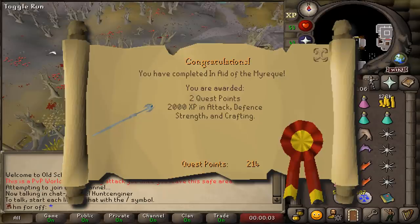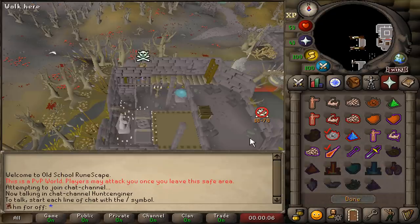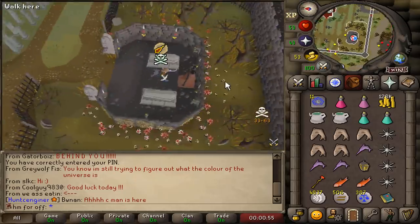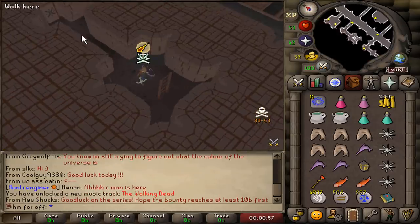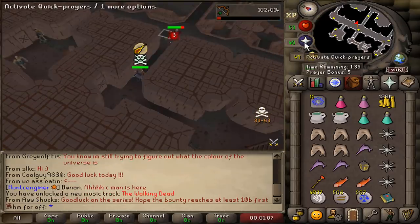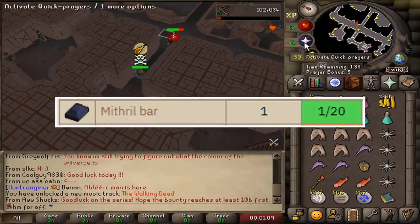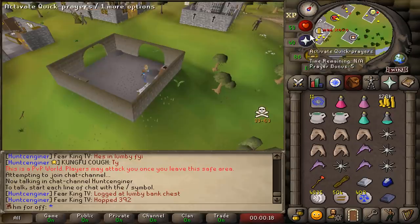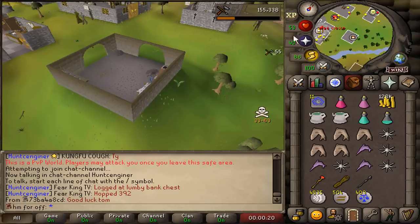I want to complete the quest In Aid of Myreque. To do so we're going to need a mithril bar, but I don't have the smithing level. We're going to enter this crypt south of the teleport spot — the chance of getting a mithril bar from these is 1 in 20. Come on, mithril bar — yes, we got it! That's a silk drill rod created and we're done.